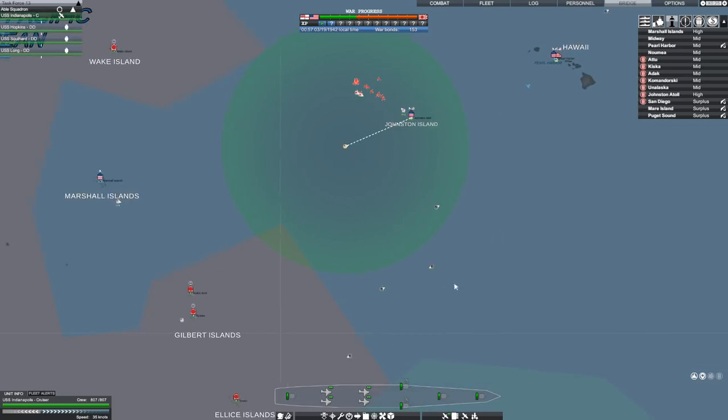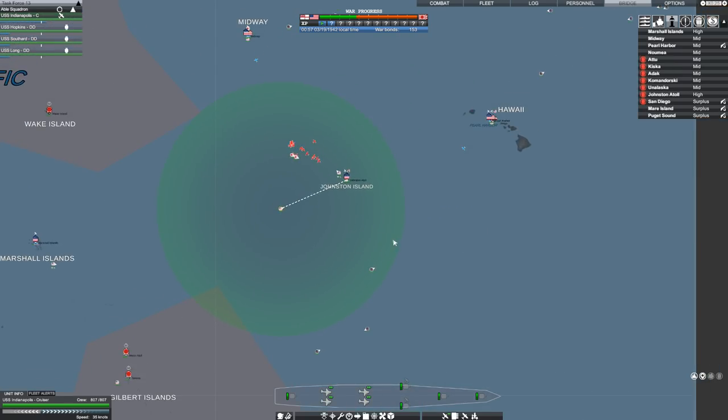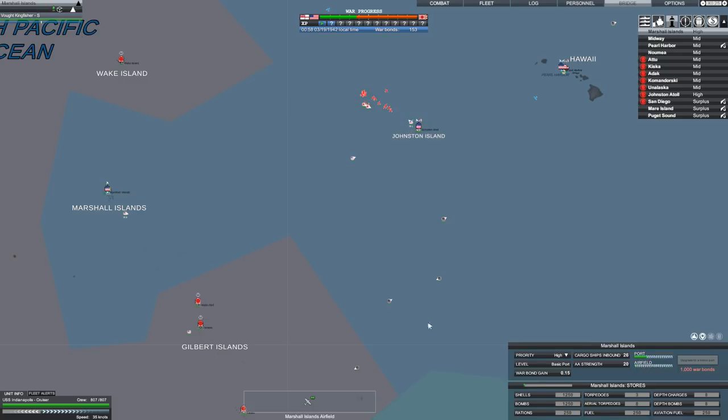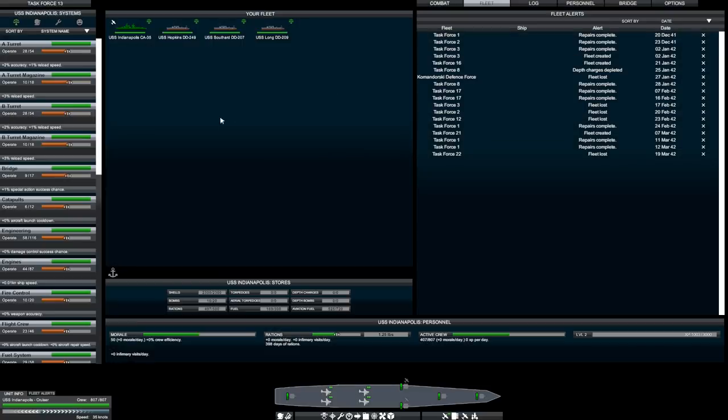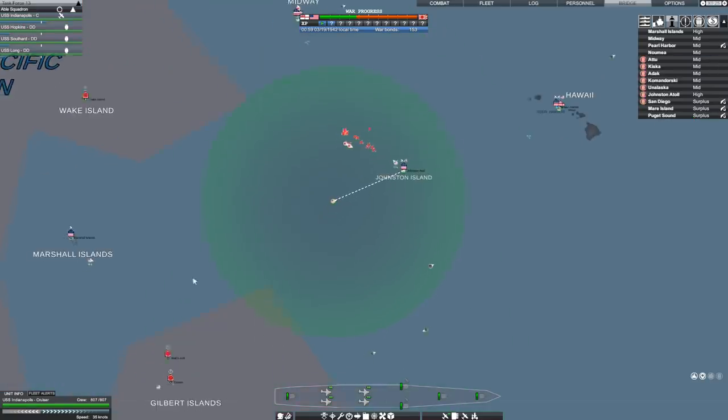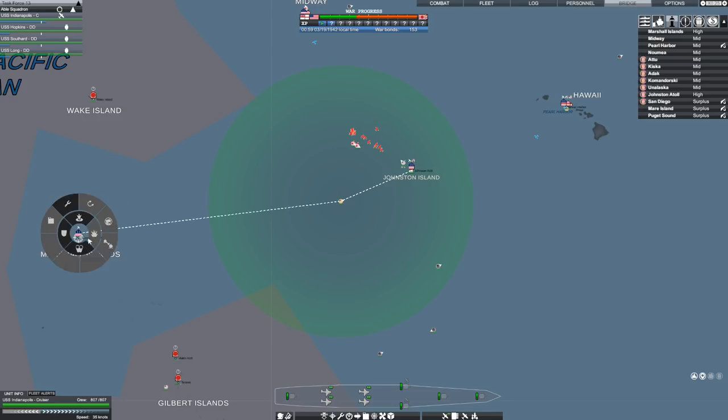I'm going to have to pull this group away from here. The Indy has enough fuel, but the Hopkins, the Southard, and the Long don't. Marshall Islands has very little fuel left. How much do these ships take on for fuel? Fuel: 12 out of 100. So if Task Force 13 can make it back to the Marshalls, that could resupply them.